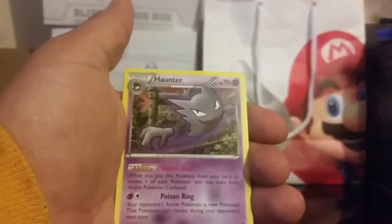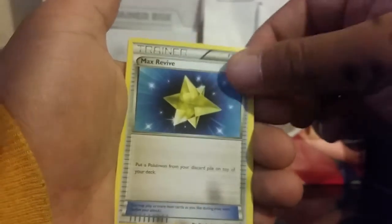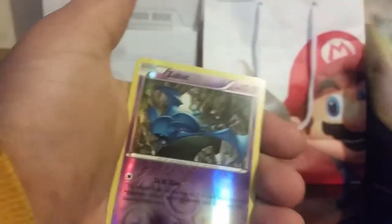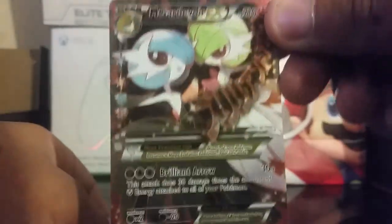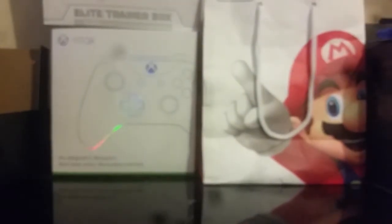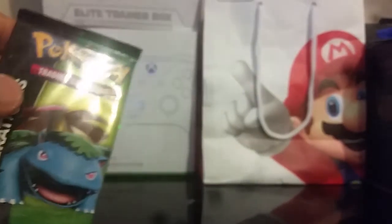Snorunt, Haunter, Max Revive, Doduo, Shellder, Steel Energy, Slowpoke, Reverse Zubat, and another Mega Gardevoir EX — that is two right there! And then a Rapidash. I am ecstatic to have pulled that, two of them. I'm really getting back into making decks too, so that should be really helpful.